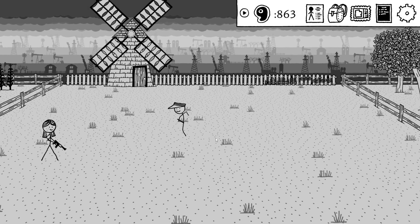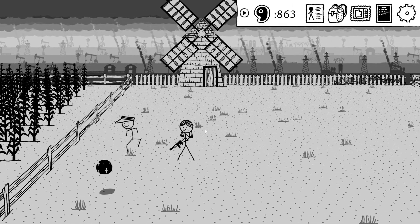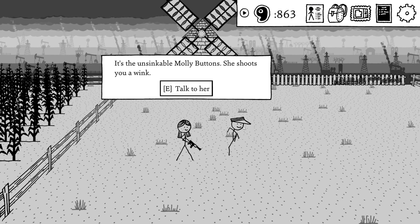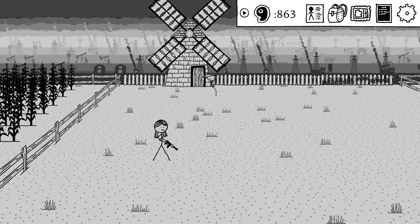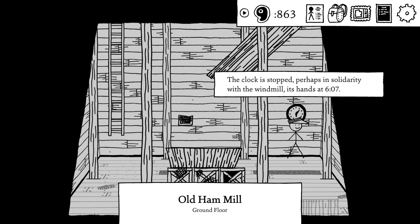Wind blows in the mill, stands still. There's an orb! Hang on, we gotta get this orb. Shadow grease. This is really weird. Go inside the windmill. Block is stopped.